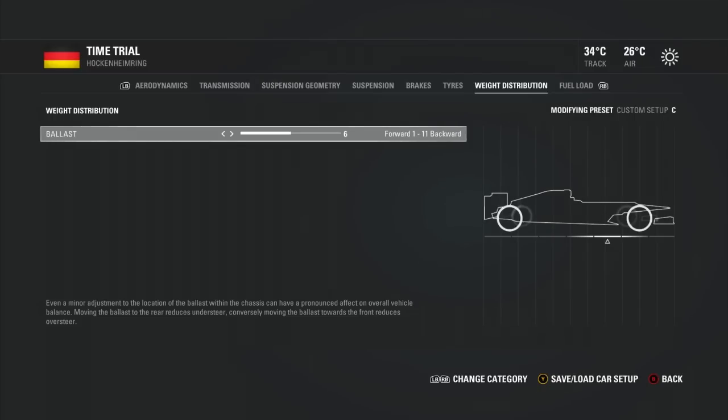Moving on to weight distribution — there's a weight allocation where you can position the ballast in the car to overall affect its balance. If you want a little bit of oversteer, move the weight distribution towards the rear. If you want understeer to calm things down at the rear, move it towards the front. It takes a lot of refinement. Ultimately, just try to do as many laps as you can when working on setups — get a good feel of the car and the track, and once you really understand what you're doing, start to tinker and you'll understand what you need to make the car better.